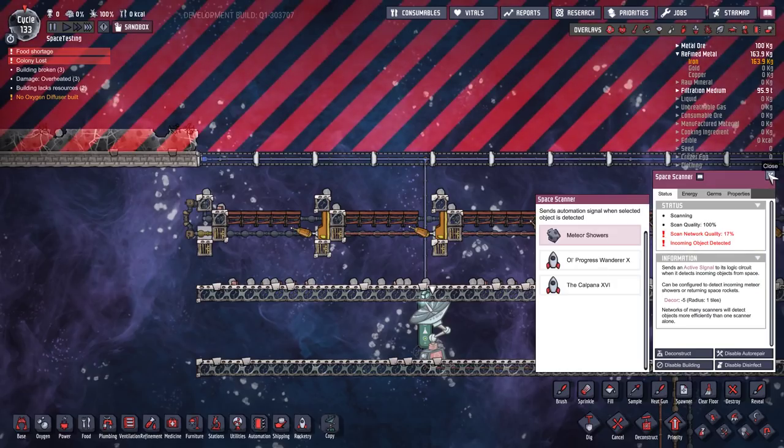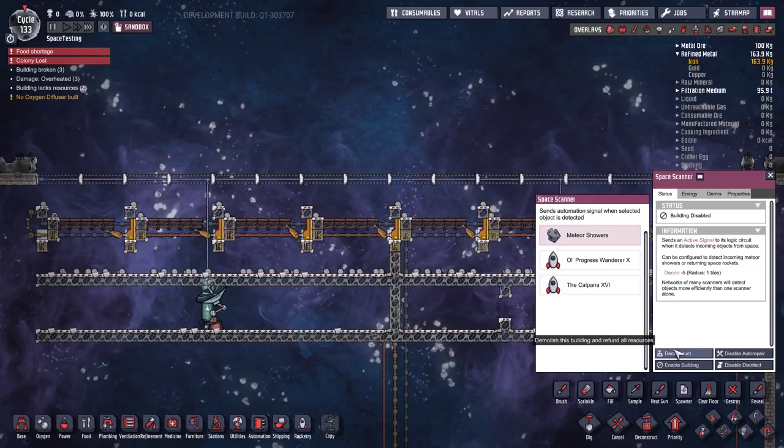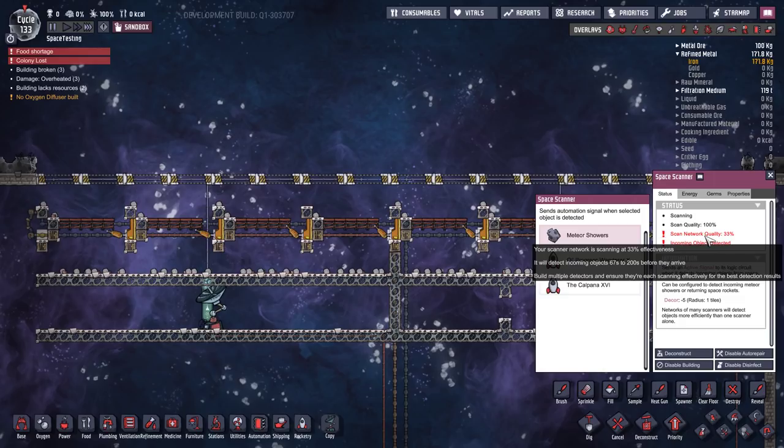So we're going to need to build two space scanners. With two space scanners enabled, that will actually improve the scan network quality to 33%. At 33%, we will detect incoming meteors at 67 seconds out, which means we will definitely have time to close the doors.